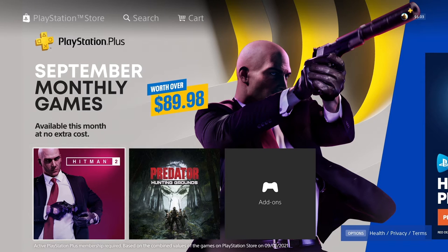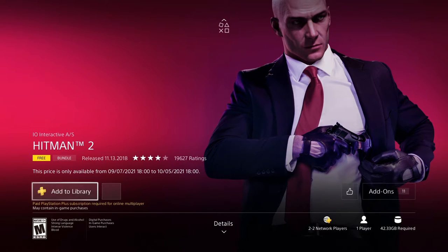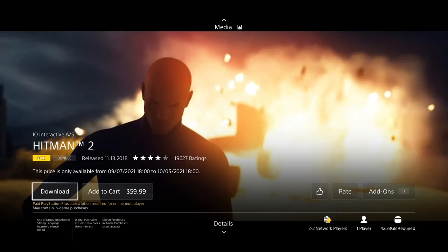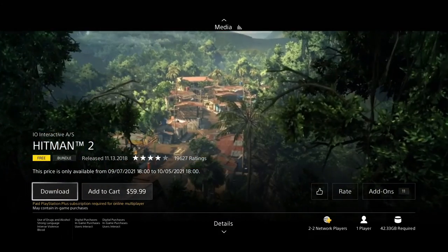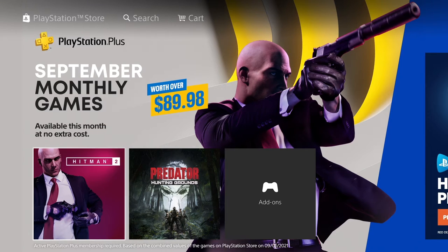Jumping into it, Hitman 2 and Predator Hunting Grounds are the two PS4 games you can pick up. If you own a PS4 or PS5, just jump inside the PlayStation Store and add these two to your cart — pretty easy to do. Hitman 2 — heard solid things, it's a pretty cool game. I remember Hitman from back in the day and this should be an updated version with tons of new stuff.